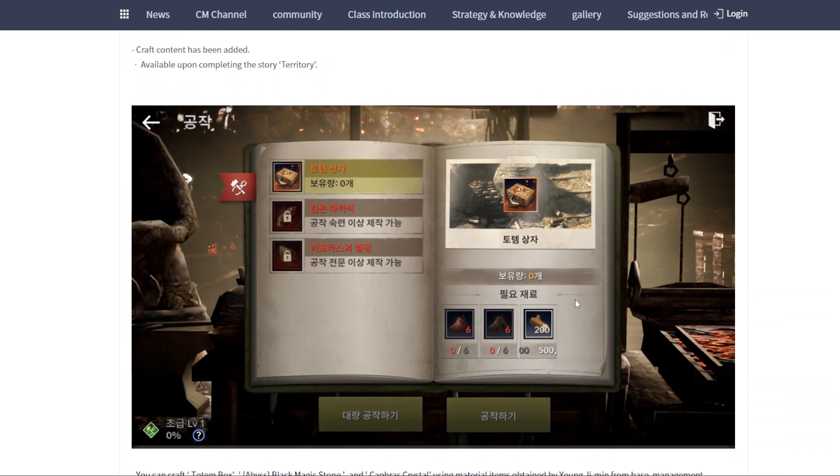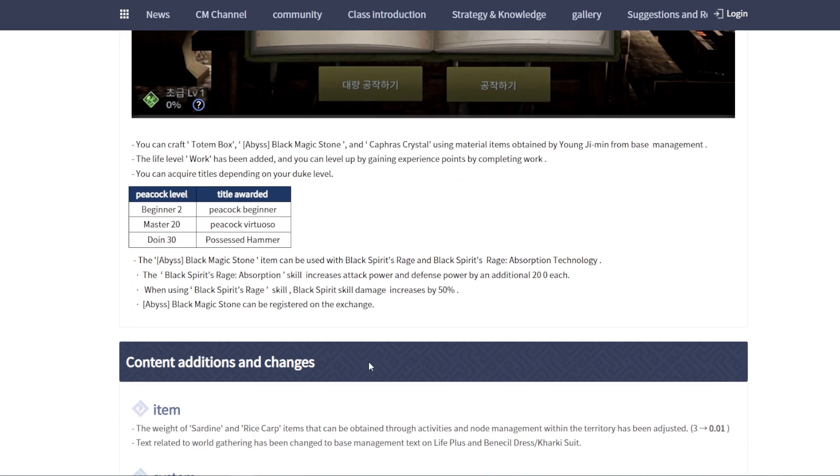New crab system. In future if we can crab more, it's going to be better. Recommend to unlock the second one. The material needs monster level 20 — oh my god, that's a lot. Maybe it's a high grade monster. 30 for the last one.